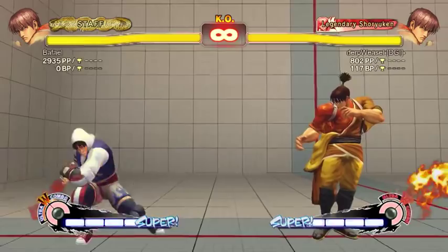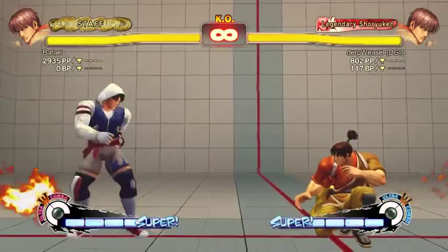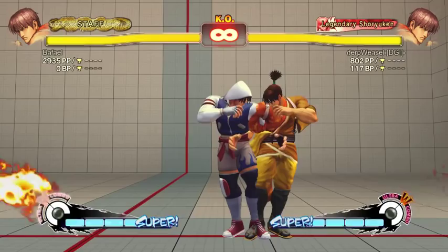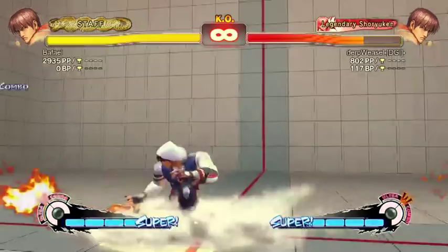Low fierce looks like it would anti-air, but it kind of doesn't. It forces stand on a crouching opponent, so you can get people into standing animations. It's frame-advantageous enough that you can combo out of it — you can do low fierce into far strong, and that's pretty easy, maybe two or three frames. Far strong cancels, so you can do longer combos from it.